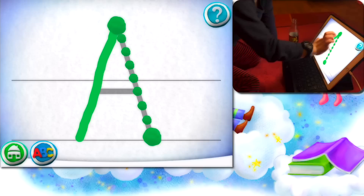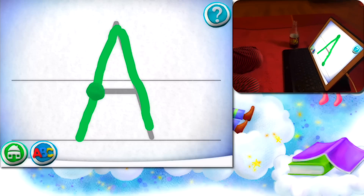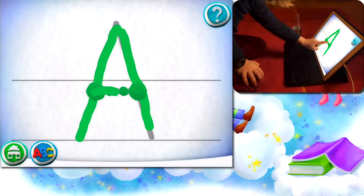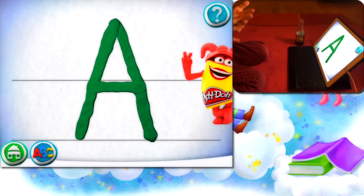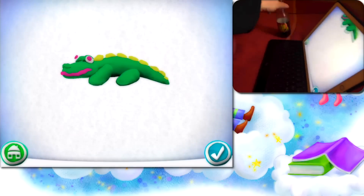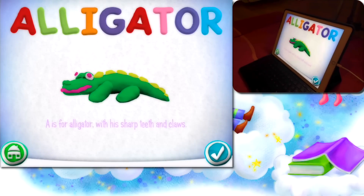And the second part. Good job. Let's follow the next path. One more line — and my friends, later A. Nice job. What is this now? Look at me. A is for alligator.